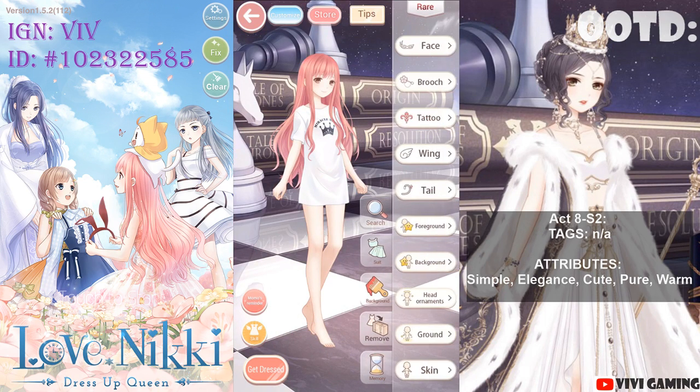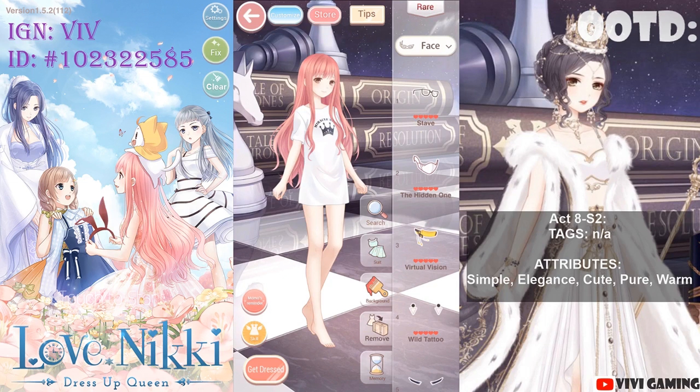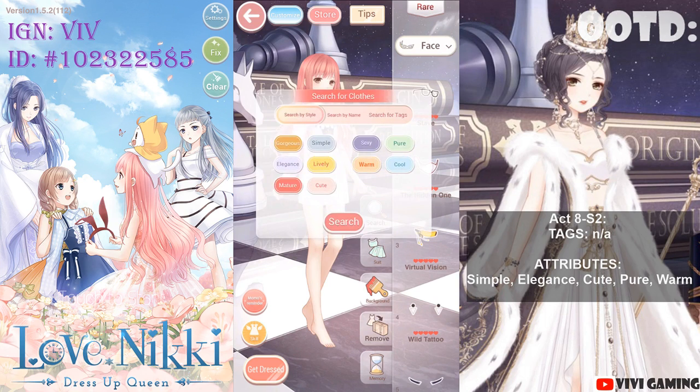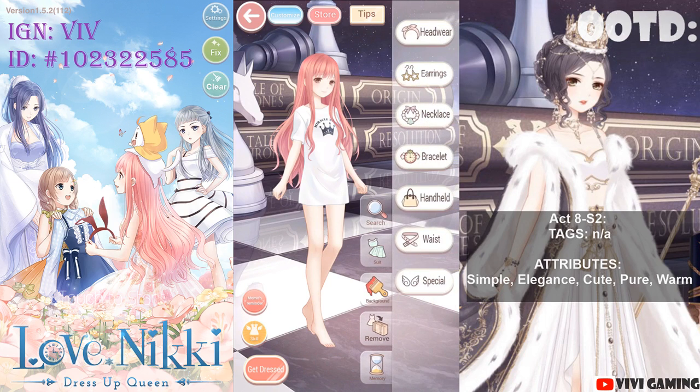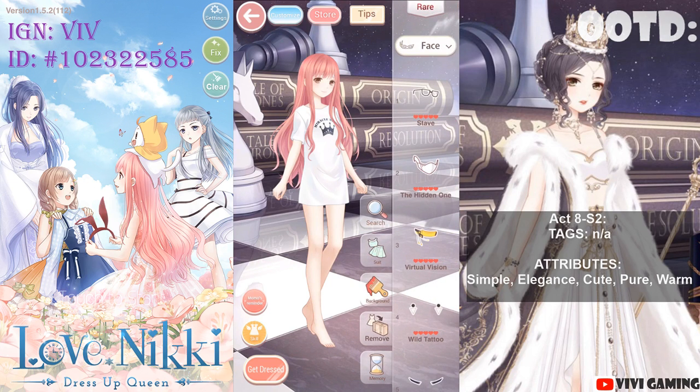I'm going to do Face. What I do is search for the attributes Simple, Elegance, Cute, and Pure, two at a time. I suggest searching Warm solo because not a lot of items have Warm on the main tag. As you can see, I have none. Same with the Cool attribute — if you want to search for a cool item, search Cool just by itself.